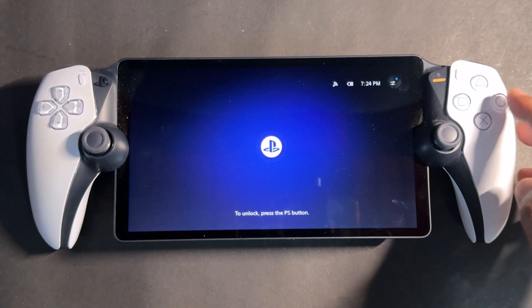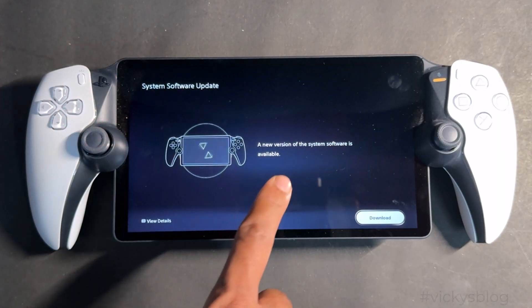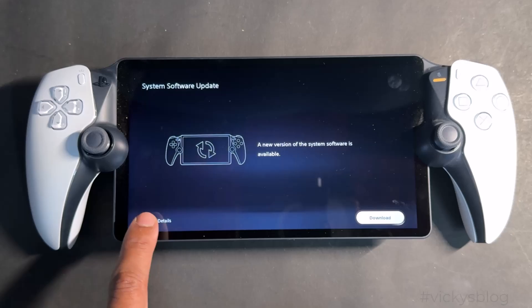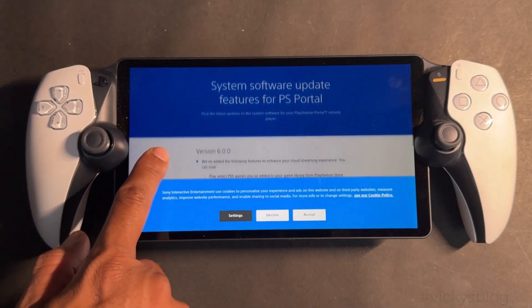Done! Wow, super cool — it's connected successfully this time. Now I can update the software as well. If I press the PS button, it shows that a new version of the software is available.